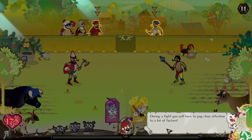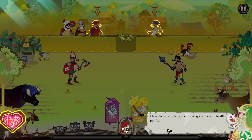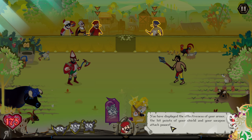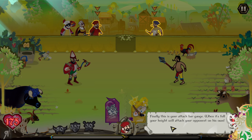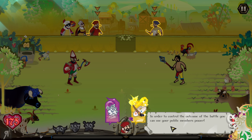Welcome to your first battle. During a fight, you will have to pay close attention to a lot of factors. Here you can see your current health points — you will die if you lose all your health points, so don't do that. Here you can see all of your equipment: the effectiveness of your armor, hit points of your shield, and your weapon attack power. Finally, this is your attack power gauge — when it's full, your knight will attack your opponent on his own.